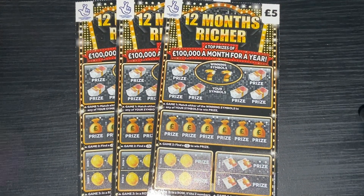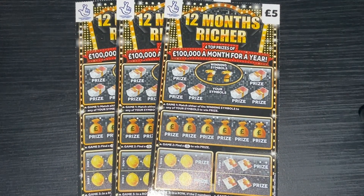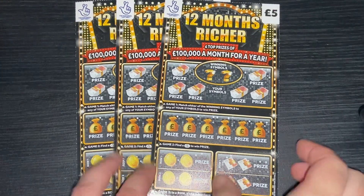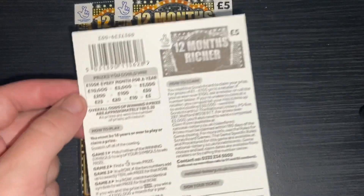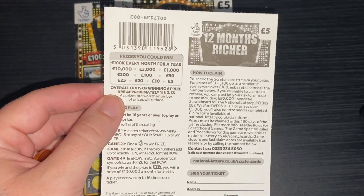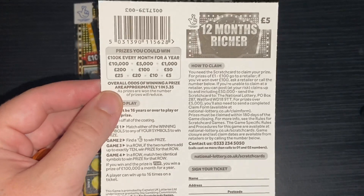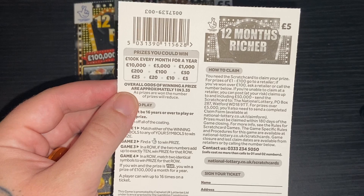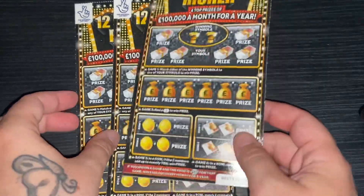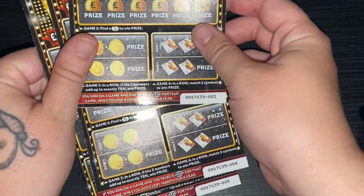Hello everybody and welcome back to my channel. Today I bring you some new cards — I did think I'd find some this morning when I went shopping, and I did. I found a few actually. This is the first one: I've got £15 worth of new 12 Months from Riches. I know some people have done this already but it's new to me. The overall odds are 1 in 3.35 for wins. Prizes are £5, £10, £20, £25, £50, £100, £200, £1,000, £5,000, £10,000, and £100k every month for a year. I've got three cards — three £5s to start the pack.